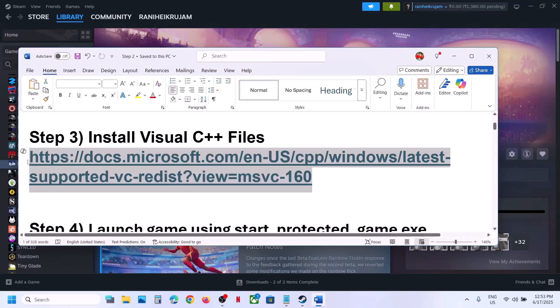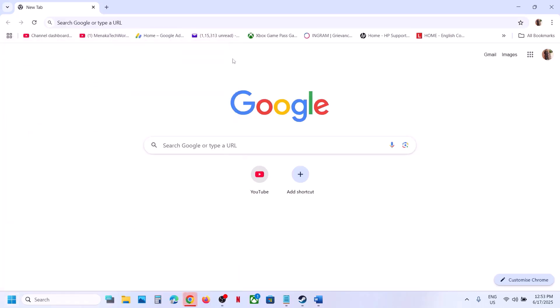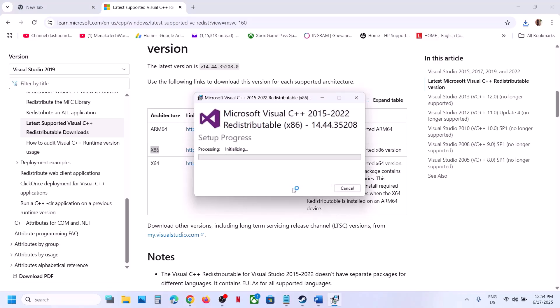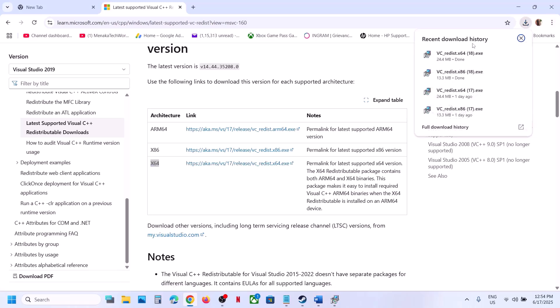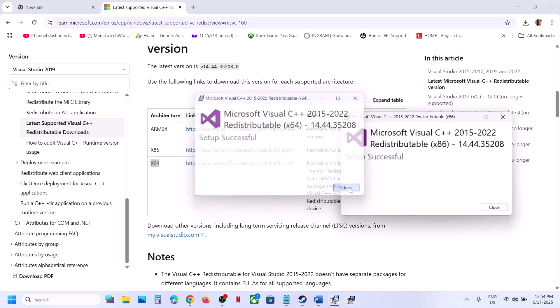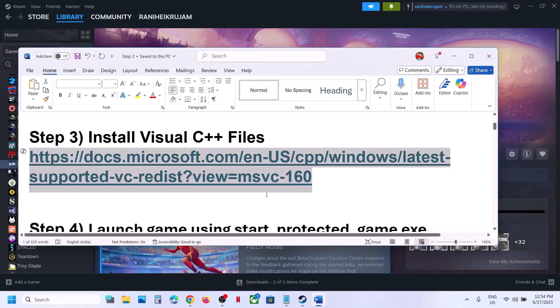The next step is to install the Visual C++ files. Copy the link provided in the video description and open it in a browser — it will take you to the Microsoft website where you'll see Visual Studio files. Download both the x86 and x64 versions. Run each exe file: if you see a Repair option click Repair, if you see Install click Install. Let the repair or installation complete for both, then restart your computer. After the restart, launch the game.